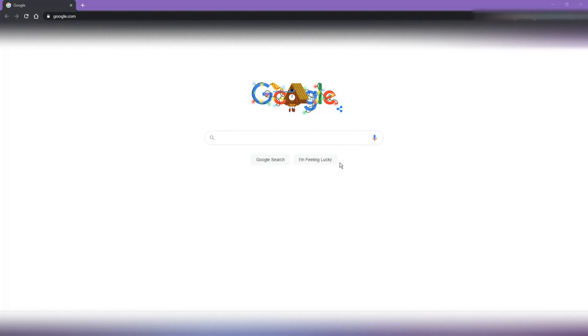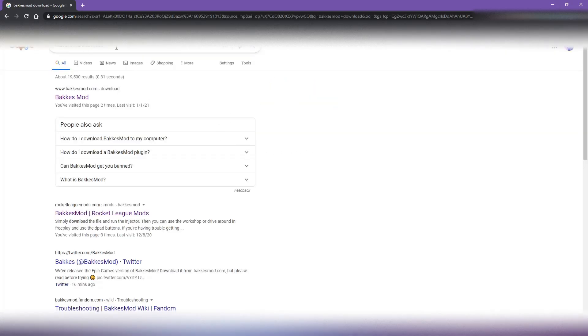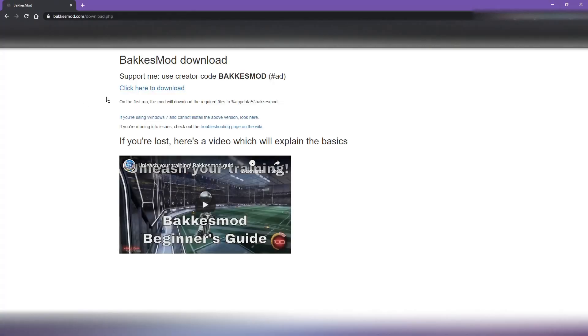What's up everybody, welcome to how to download BucketSmart on the Epic Games launcher for Rocket League. If you don't know, first go to the BucketSmart Discord, click this, then click this. You can't watch it because I already have it, so just download that — it takes a couple minutes. Once you're done, go to Epic Games Launcher. You have to open BucketSmart in the background to make it work.